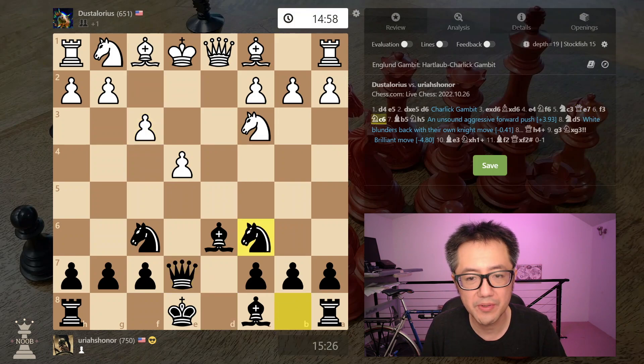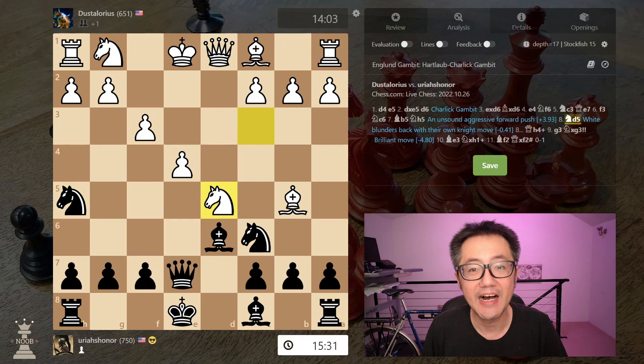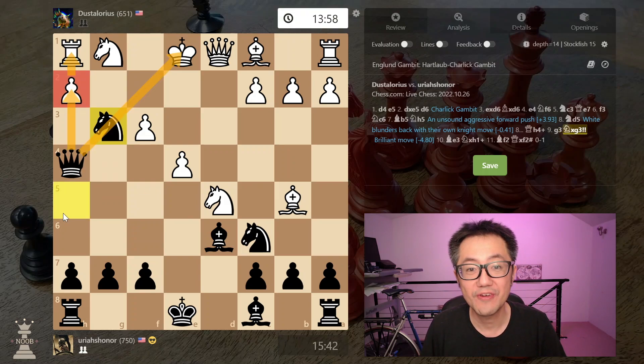Some basic development, knights and queen. And now my subscriber with the black pieces makes one somewhat dodgy move — knight to h5. But they're not punished. Queen now to h4 with check. Opponent blocks with the pawn.